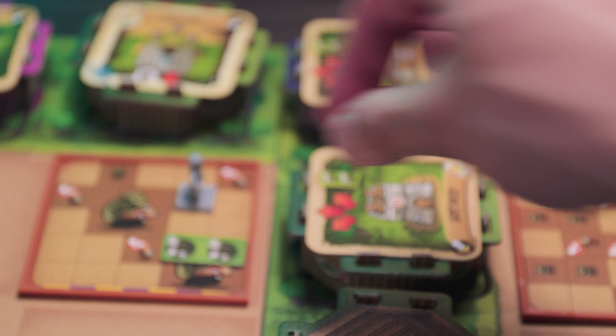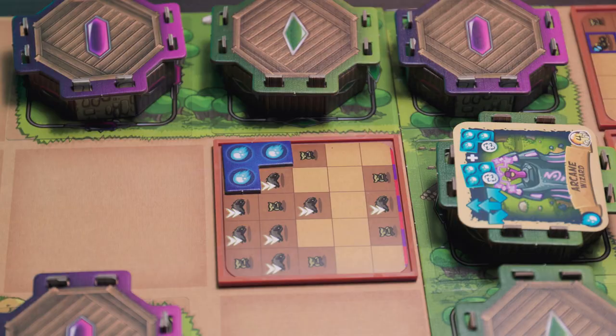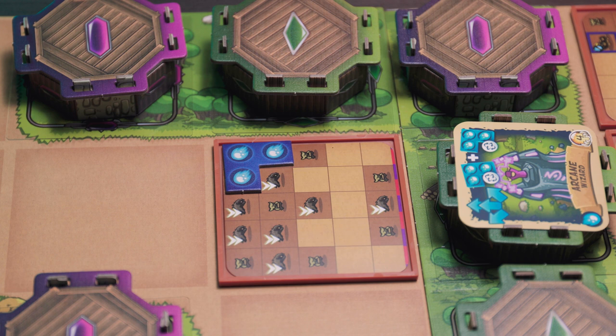To play a tower card: take one from your hand, put it on one of your colored transparent squares or 3D towers, orient it in any direction with arrows pointing to where the tower will spit out attacks, then put damaged tiles or soldiers on the horde trays — taking into account the defense icons and any plus symbols that restrict damaged tiles to a single horde tray.